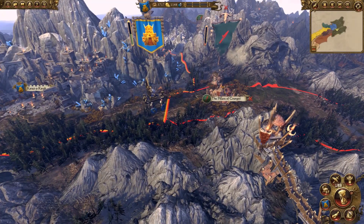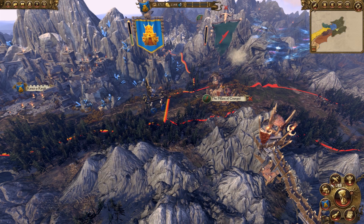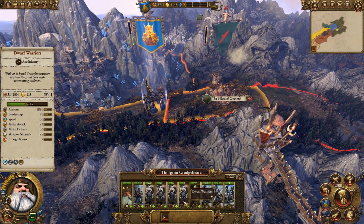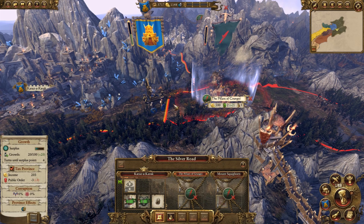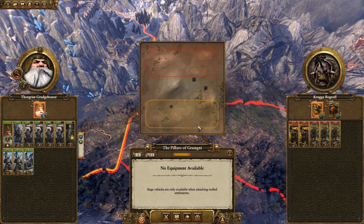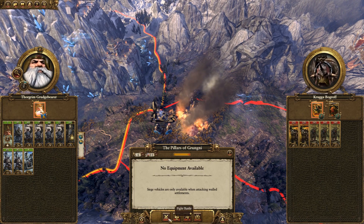Let's go ahead and check out the Great Book of Grudges. I need to capture and occupy the Pillars of Gurungni, which is easy enough. I don't really need to worry about too much. I'm tempted to actually just wait another turn and heal my guys up, although I think we are going to absolutely wreck these guys. Let's scout the terrain - there's no real encampment or walls around, so let's go fight this battle.